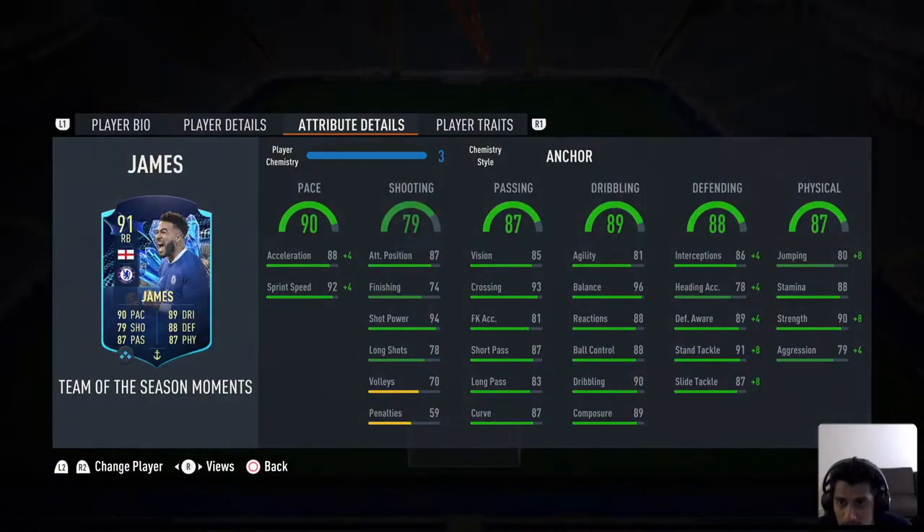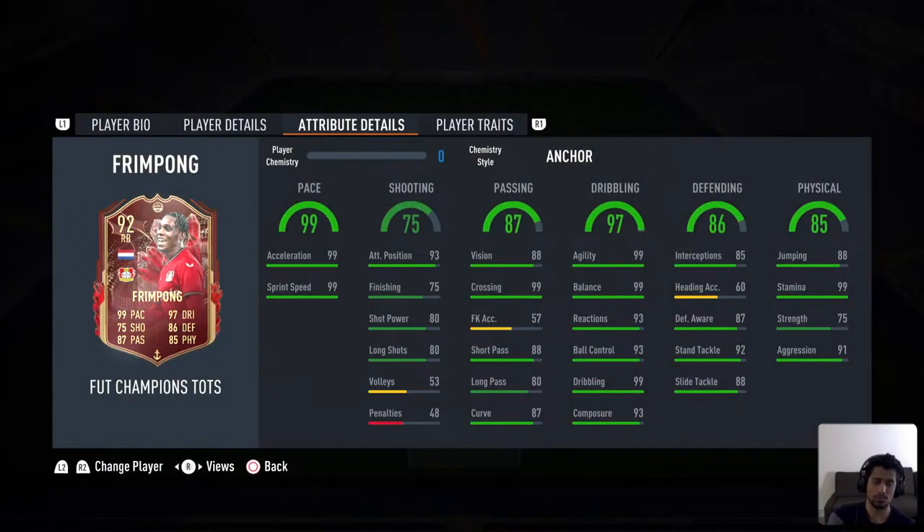Final verdict on James card versus Frimpong card. Definitely if you are looking for someone who has more dribbling, whom you want to go forward with, Frimpong is the guy for you. This does not involve looking at chemistries — for me both of them were at full chemistry, so if your chemistry is getting lowered by one of them, don't use him. But provided you could use both, Frimpong as a player you could definitely attack more. He really has very good defending, but the major difference between this and the James card is the strength. A lot of times we've seen when tackling he would just kind of bounce back and fall — he did take the ball, but the tackles were not always very clean. The passes, the dribbling, the quick ball rolls and turns were very effective with Frimpong.